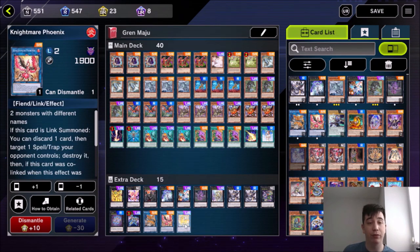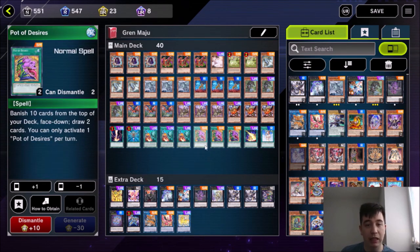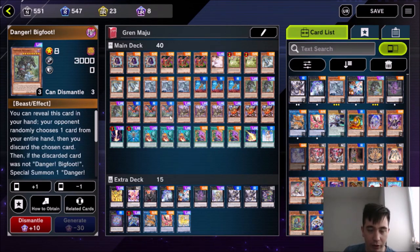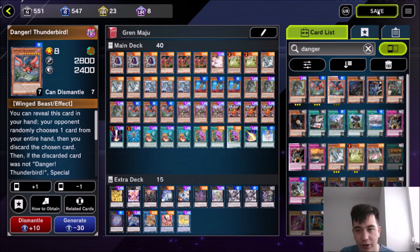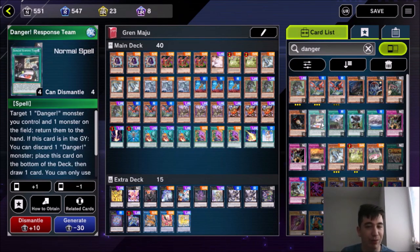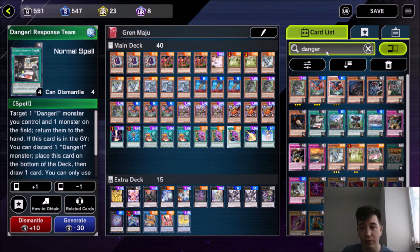You also have the Nightmare link monsters — important staples. For the main deck, what should you craft first? You want to craft the Gren Maju bros: Gren Maju, Eater of Millions, Pot of Desires, and Gizmec — that's the core of your Gren Maju deck. There are so many ways to play it. I think Danger Jackalope and Danger Thunderbird are really good. You can play the Kaiju version with Slumber. If you want to go Danger-heavy, you can play Ogopogo and Chupacabra along with some Danger Response teams — Ogopogo is level 8, Chupacabra revives your level 8s, and Jackalope and Nessie are the best.